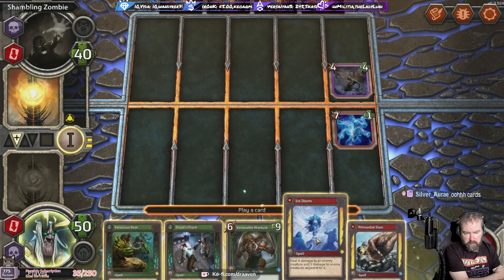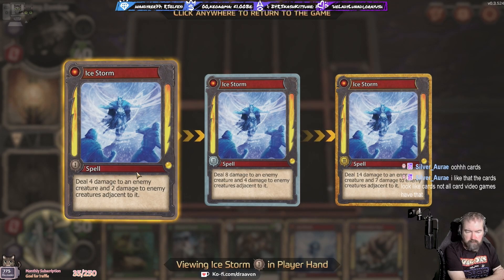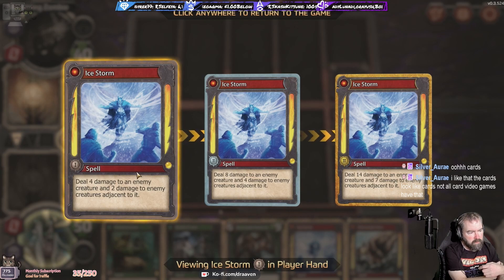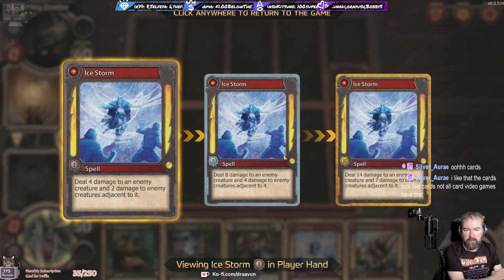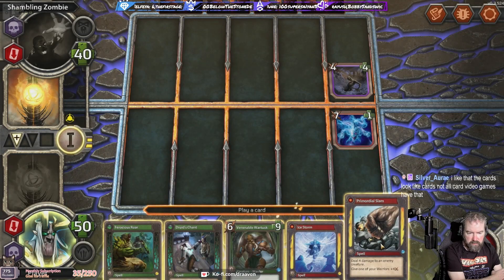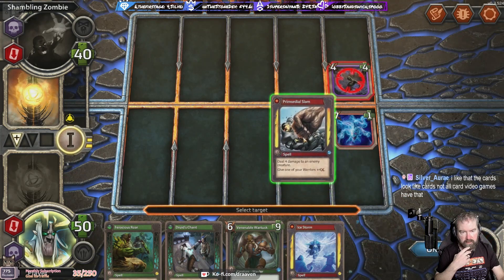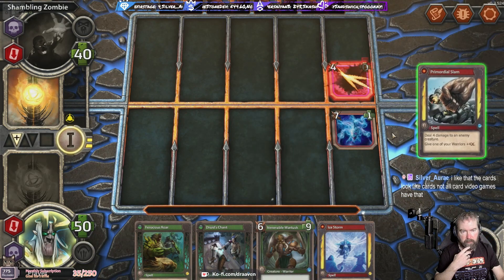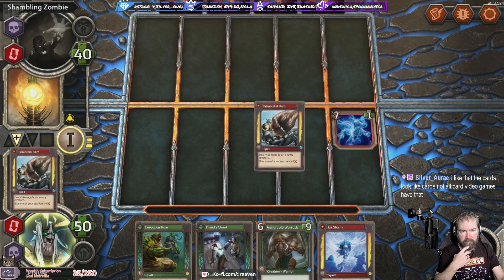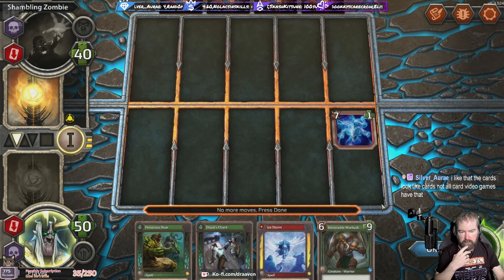We've got ice storm - deal four damage to an enemy. I tried to right-click to see the card bigger but I can't. The cards look like cards, not all card video games do. We've got Primordial Slam - deals four damage to an enemy. Give one of your warriors plus four. Let's try hitting this thing. That's all we can do, we can't pull anything else up.